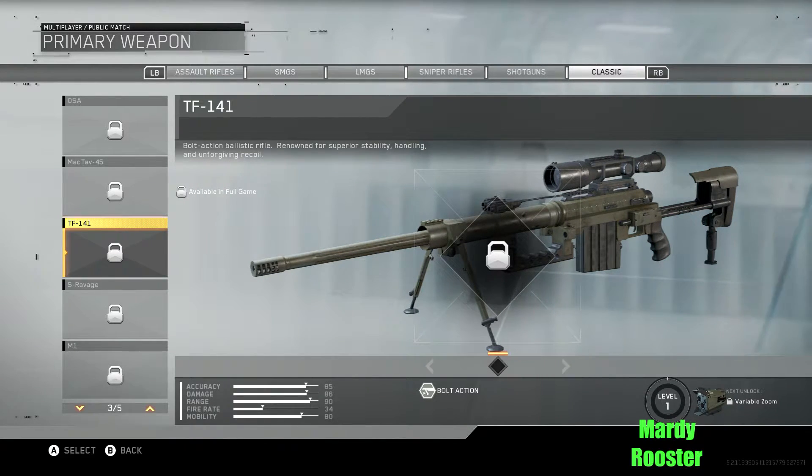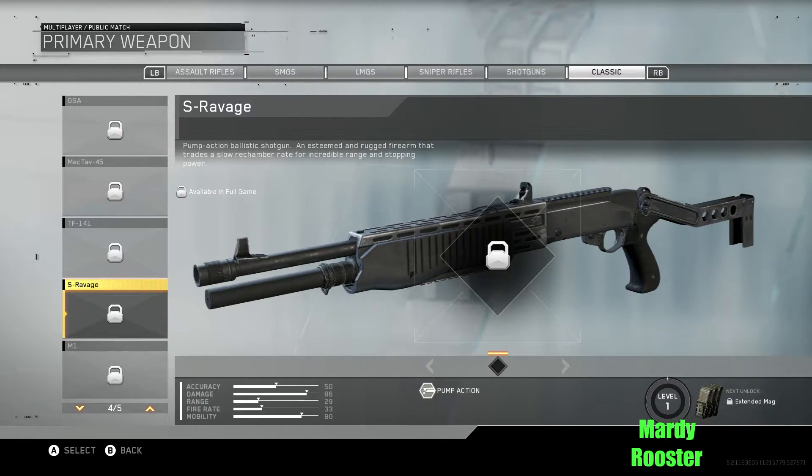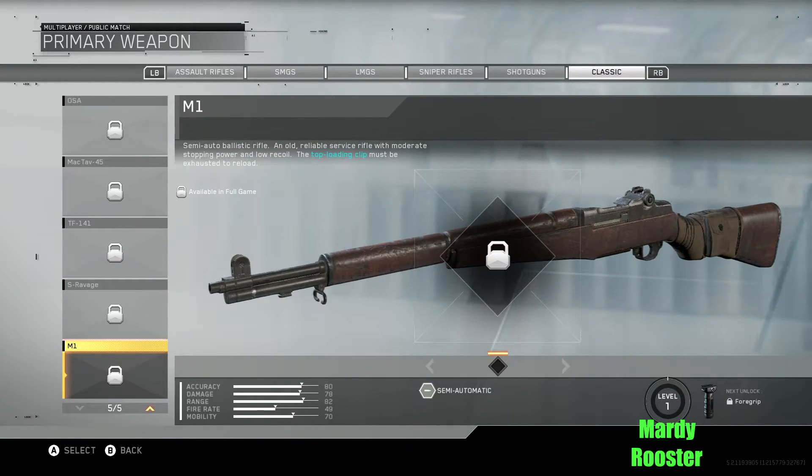TF 141: bolt action ballistic rifle, renowned for superior stability, handling, and unforgiving recoil. That's got to be the Intervention or the DSR or something. S-Ravage: pump action ballistic shotgun — an esteemed and rugged firearm that trades a slow rechambering break for incredible range and stopping power. Back in the day I was sniping people with this shotgun, it was just crazy. If someone had a Spaz 12, you ran.